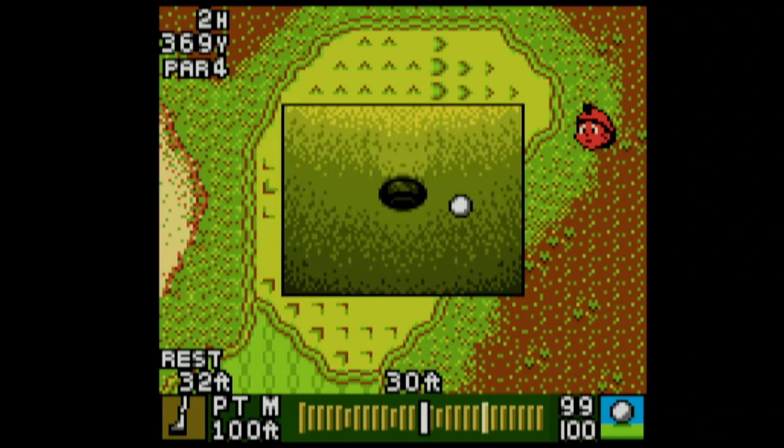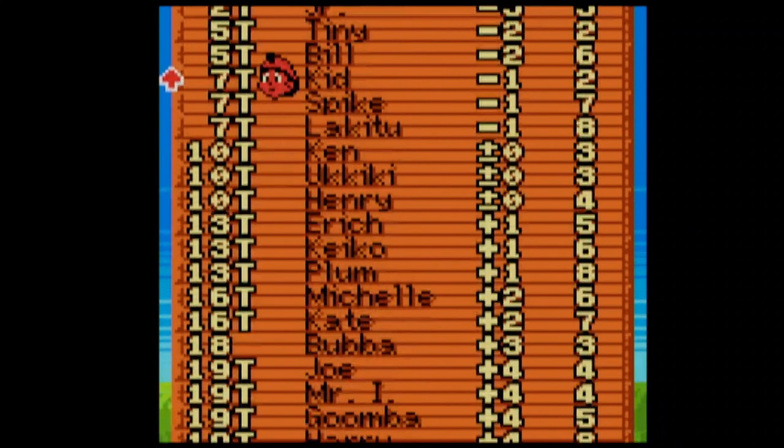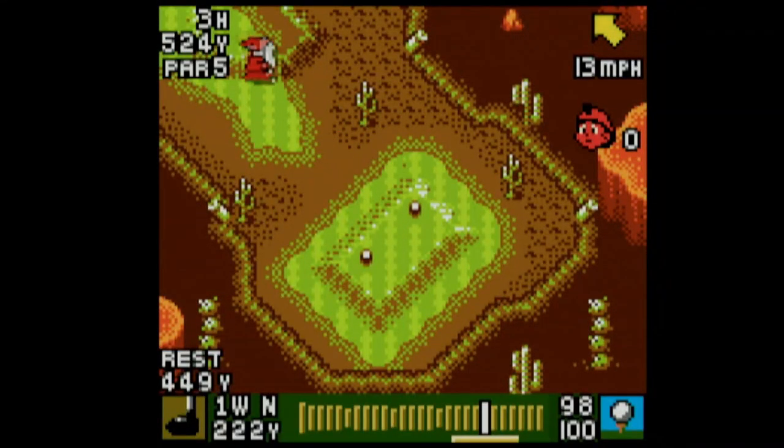That's going to go in — there's our first birdie! Let's look at the roll call. We've got Azalea, Sherry, Peppy from Star Fox 64, Junior, Tiny, Bill, Kid, Spike, Lakitu, Yukiki, Plum from Mario Golf 64, Bubba, Joe, Mr. I from Mario 64, Goomba, Harry from Mario Golf 64, Charlie from Mario Golf 64, Morten Koopa, Andross from Star Fox 64, and Sunny from Mario Golf 64.